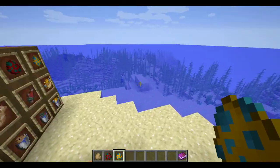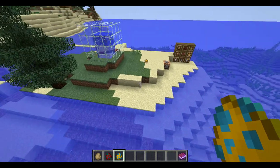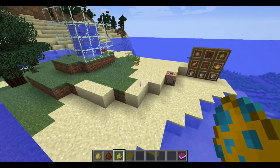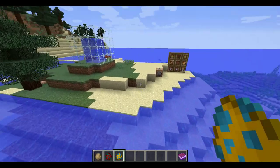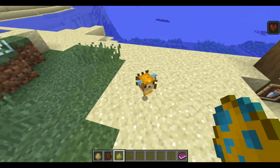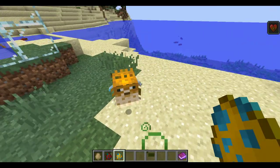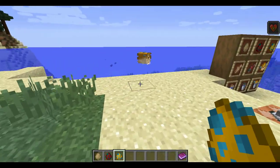And then we have pufferfish, which are very different. If we spawn one and move away from it, now it's flopping around and going smaller. Then once you get nearer to them, they will grow bigger. And when you get too close, they will inflict poison on you and become really massive.